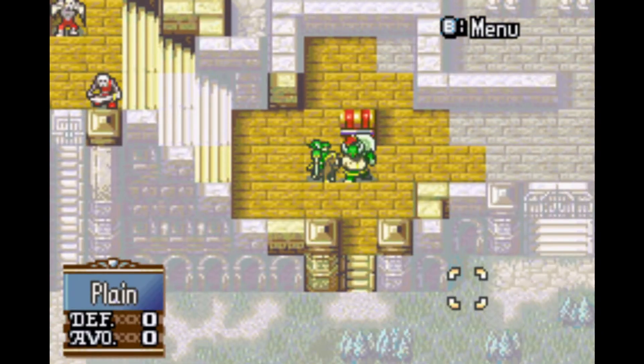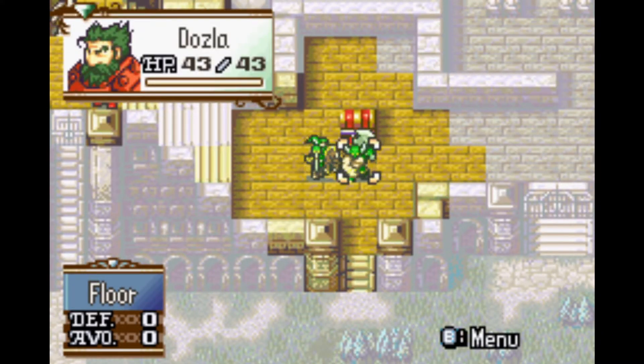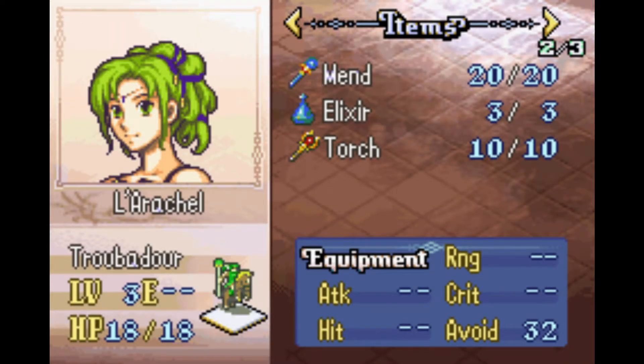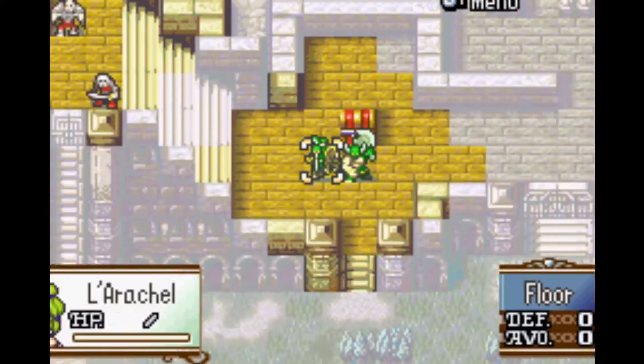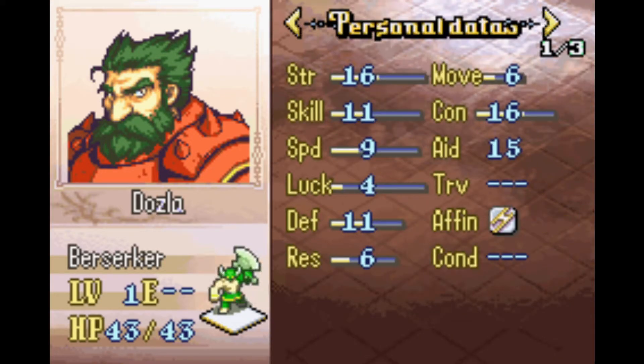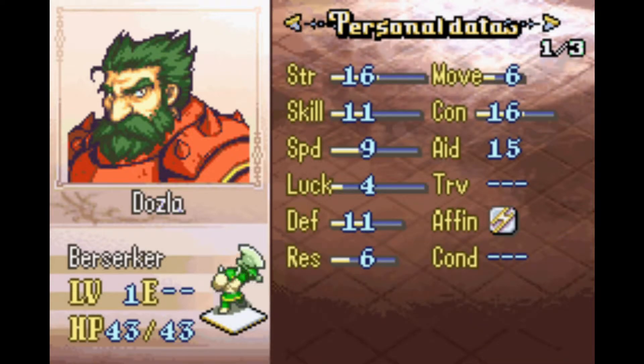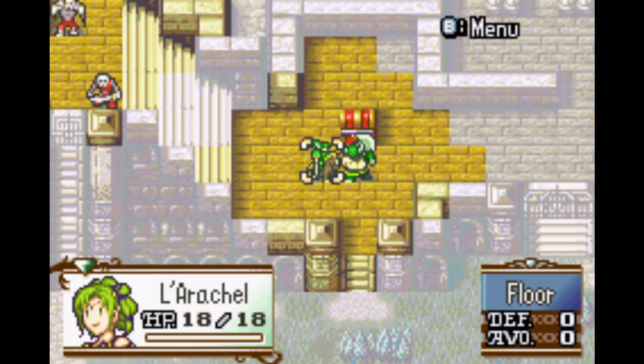There are monsters all over the map so we really can't check who's here, but we do have some green units. First we have Dozla, a pre-promoted Berserker, and L'Rachel, a healer. Now if you remember back to chapter 4, we did see these guys — they appeared on a cliff there. Dozla has 85% HP growth, 50 strength, 35 skill, 40 speed, 30 luck, 30 defense, and 25 resistance. Good filler unit pre-promote if you aren't using one of your axe users. I tend to use him a lot on Ephraim Route, but here he's on the green team.